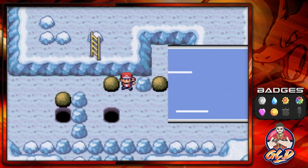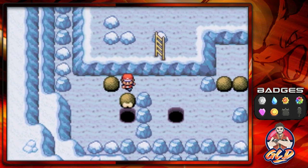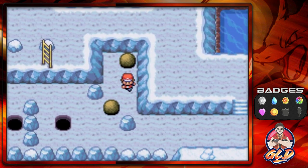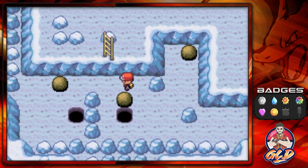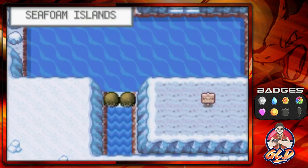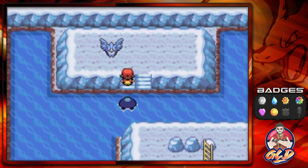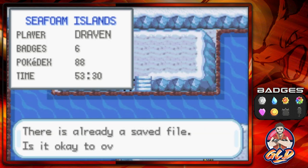Let's go ahead and push this — pushing that, going down here. One more — bam! There we go. Now we're going down to the watery area and what we're going to find is nothing but Articuno. Oh god. We're going to save the game right now.